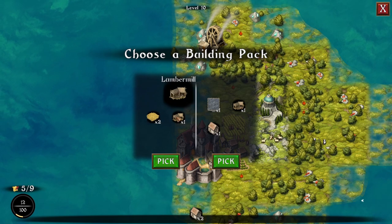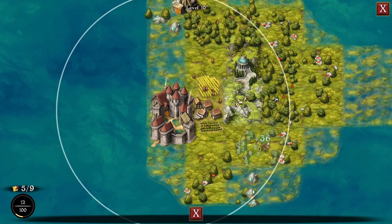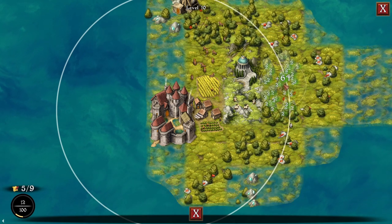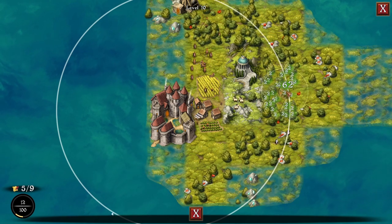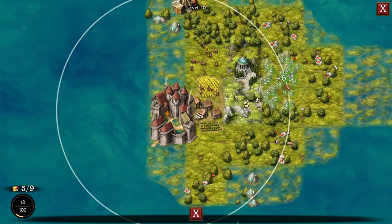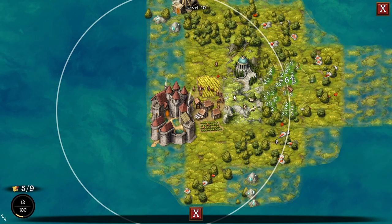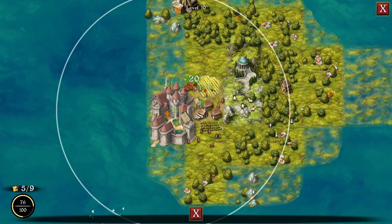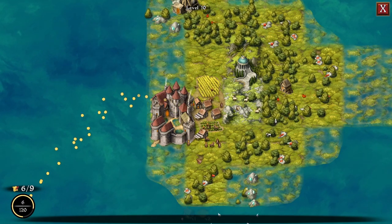Four more levels to go. We have a lumber mill — I'll try this one because there's a bunch of trees. 70 — is it free? 64, that'll have to do. 31, awesome.